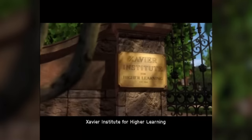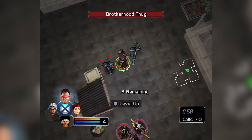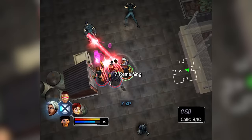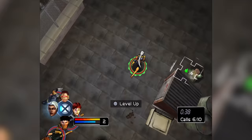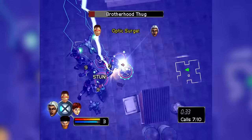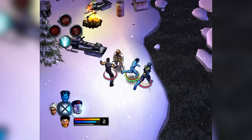In X-Men Legends, you have a cast of 15 playable mutants. You also have similar mix-up combos — you get to wail away for up to six hits at once, which is actually something I do wish Ultimate Alliance had, because there's a fluidity, a power to it. Especially when you're playing as a strike-focused hero like Beast or Wolverine, you can just lay on the damage if you do a combo like that and then follow it up with a power.